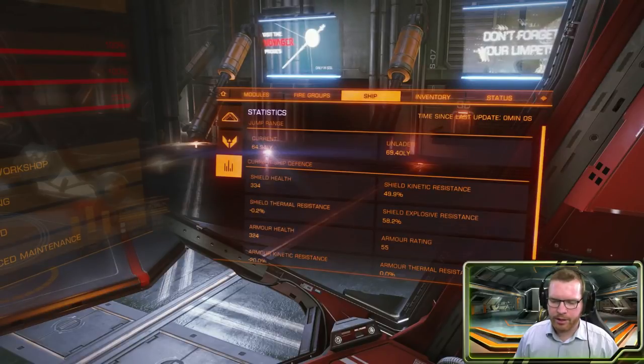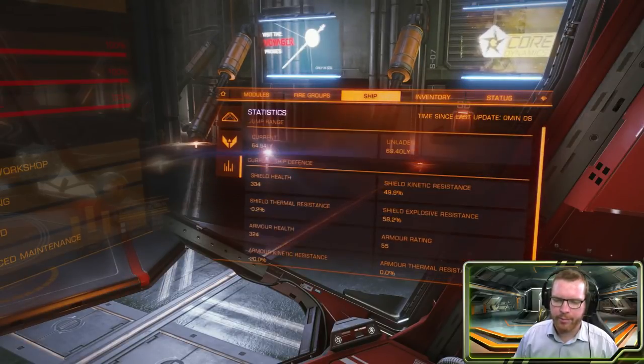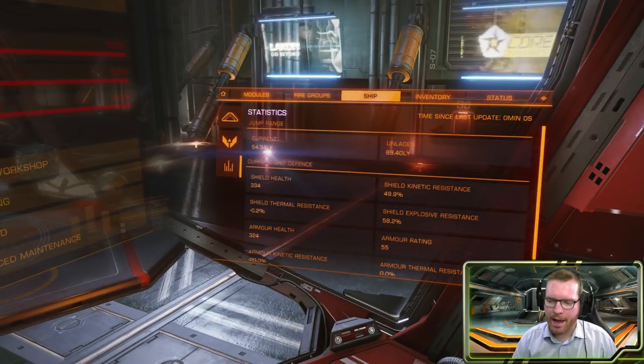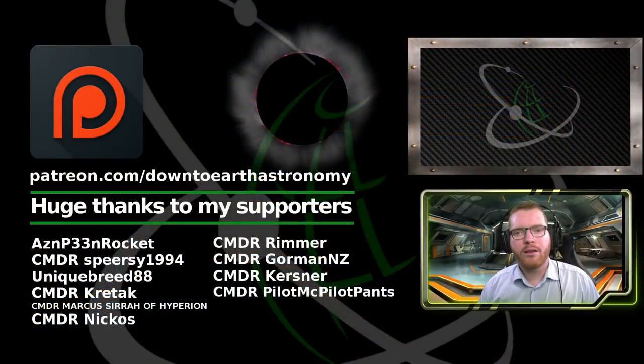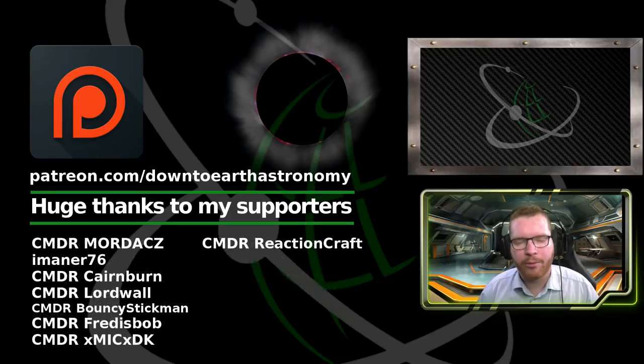That is the build. Here are the quick stats — you can also see the shield health, which is not amazing but enough to take a bump when you're trying to land so you don't get hull damage. And that beautiful jump range there. I hope you liked this video. If you did, give a like down below, subscribe to the channel, and until next time I will see you guys in space.